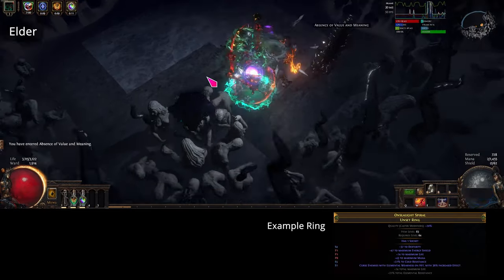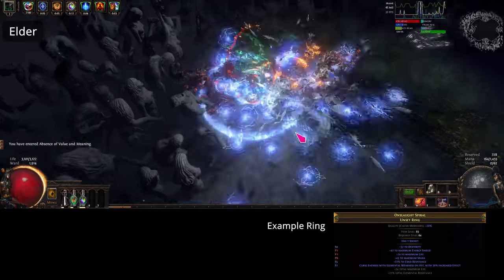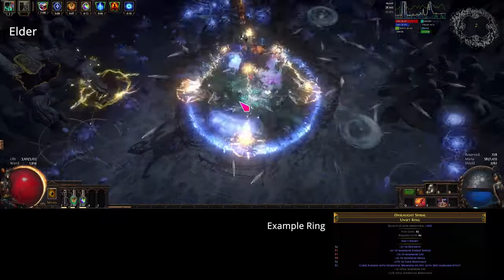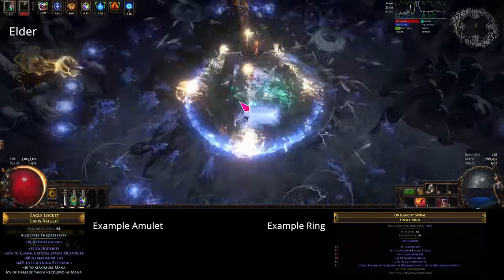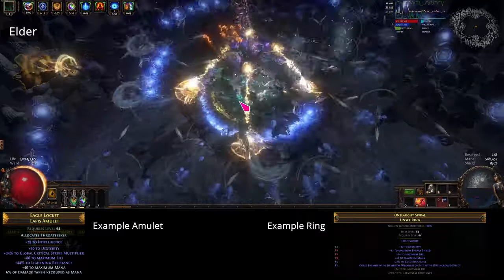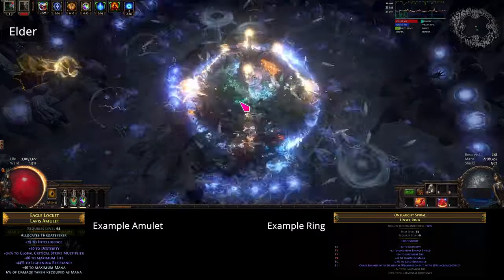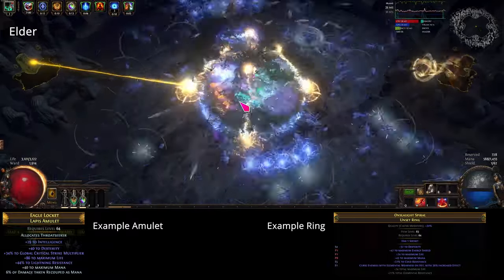This essentially gives us the two sockets back that the forbidden right setup takes. Look for life, resistances, and dexterity as other mods, and an open prefix is good here but not required just yet. For the amulet I picked up one with life, resistance, crit multi, and dexterity with an open prefix. All of these mods aren't required or anything but this is what you should be looking for. Between the ring and the amulet, one of them needs to have an open prefix so we can bench craft mana recoup on it.